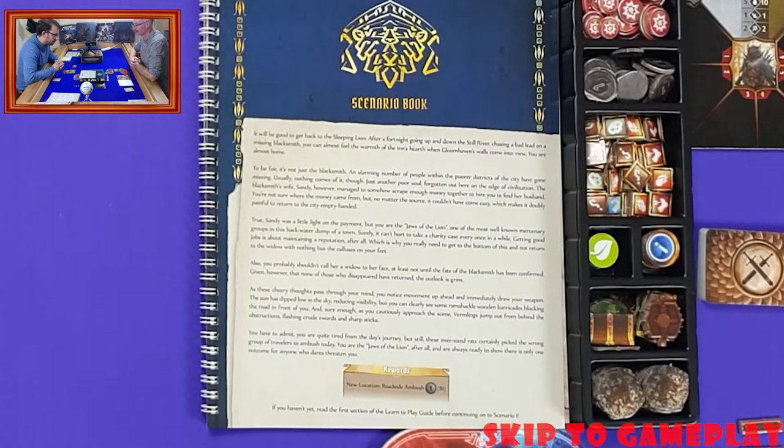'The blacksmith's wife, Sandy, managed to scrape enough money together to hire you to find her husband. You're not sure where the money came from, but no matter the source, it couldn't have come easy, which makes it doubly painful to return to the city empty-handed. Sandy was a little tight on the payment, but you are the Jaws of the Lion — one of the most well-known mercenary groups in this backwater world. The outlook is grim.'